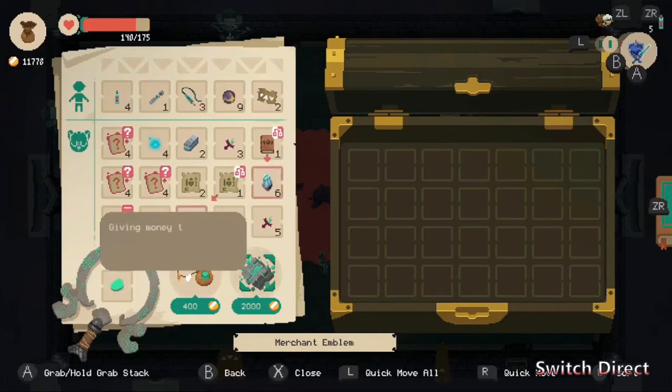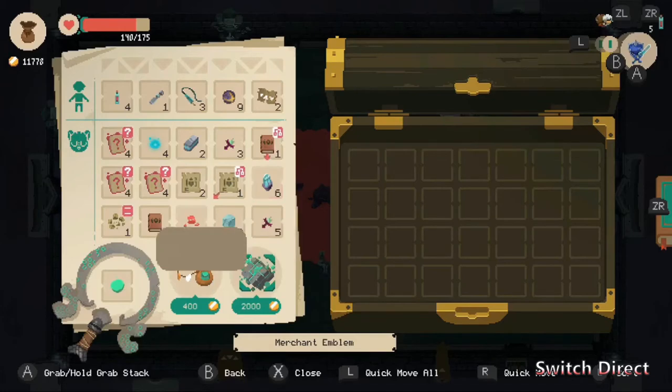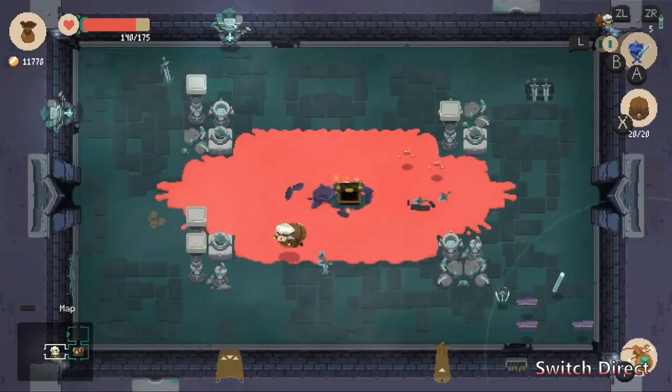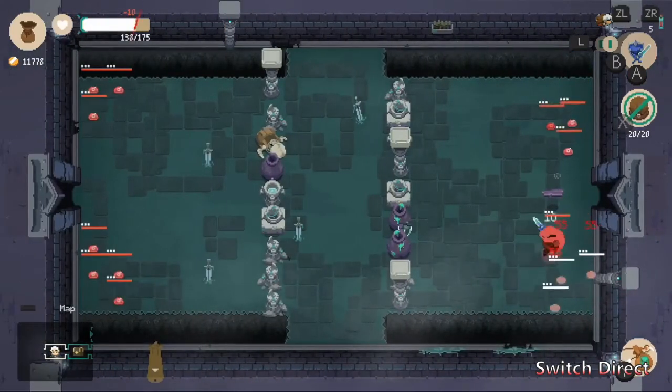So this is something I just had unlocked earlier — this lets me go right back to where I was in the dungeon, whereas the other option just takes me back to town. That's nice for actually trying to complete these dungeons.